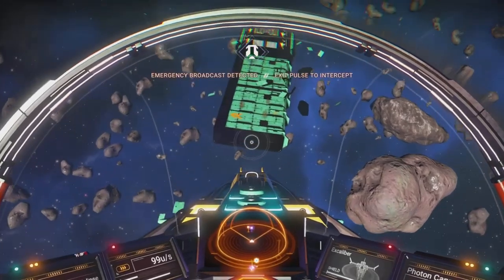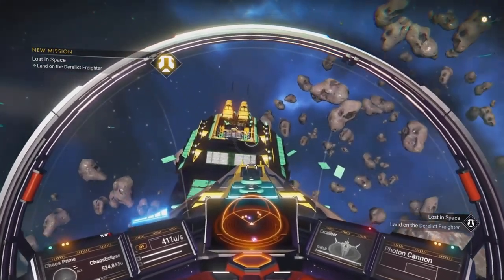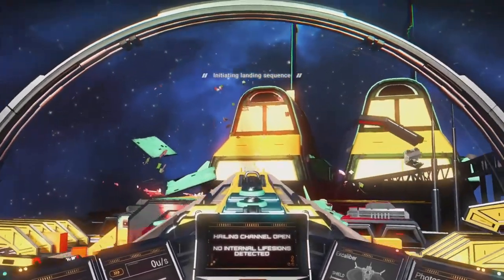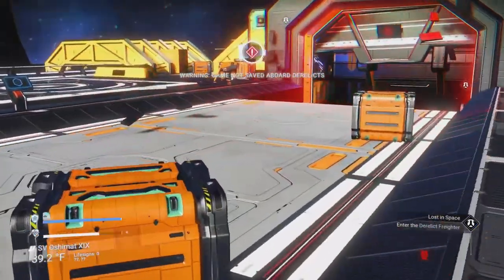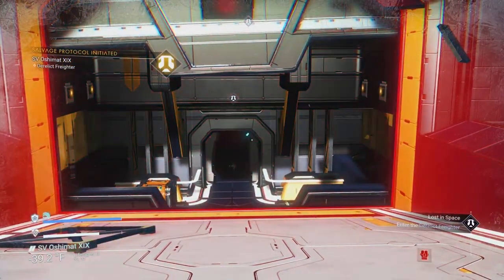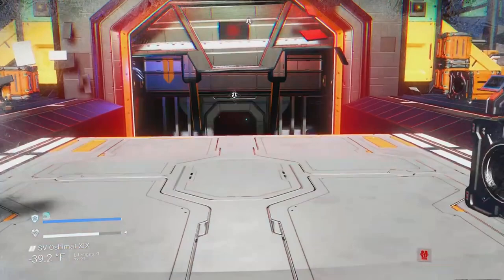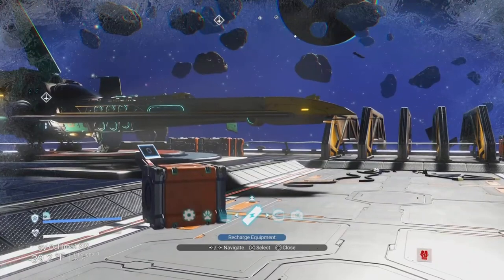Eventually you'll unpulse and there's the derelict freighter right there. Keep in mind if you come into one that doesn't have the creature enemies, you can just run all the way through it. The module is going to be at the very end. You can run through, pick up whatever you need, and it should give you the storage augmentation. From there you can save and redo it for more, or once you have one you can duplicate it.